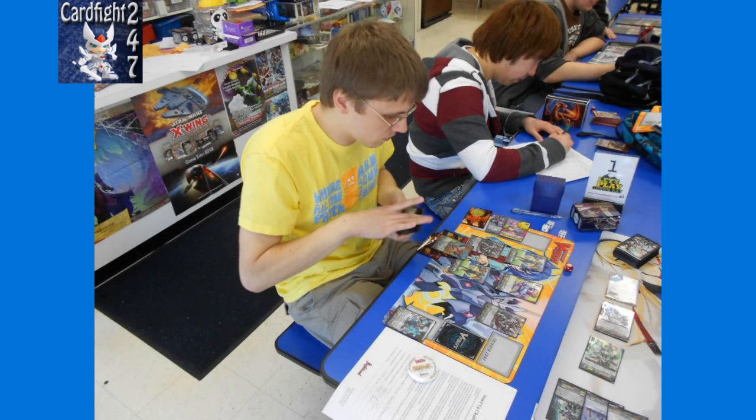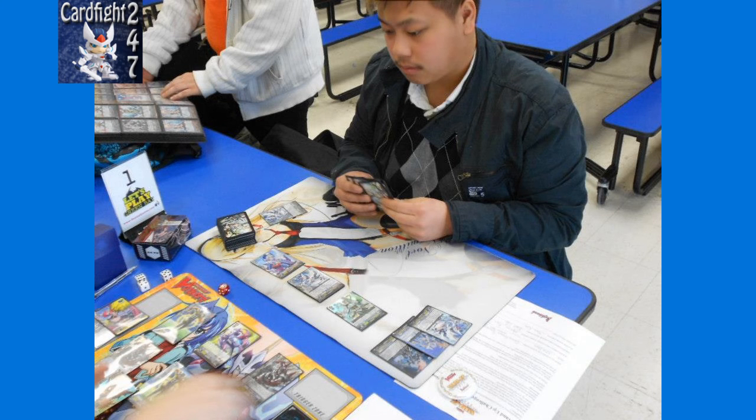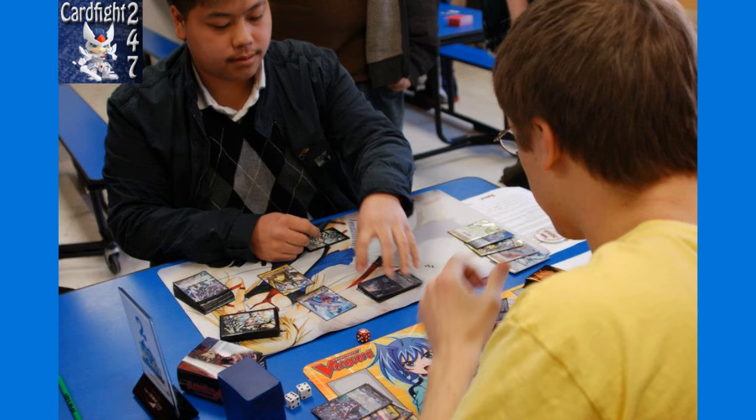So we go to game 2 of the finals, which no matter what is the final match of the day for anybody. For this game, I can't remember who goes first, but I know my strategy this time — just to reduce the chance of him powering up. His strategy involves Wingo Brave: when it boosts and an attack hits, Wingo Brave goes to the soul, and he gets to search his deck for a card with Blaster in its name added to his hand.